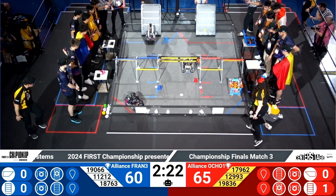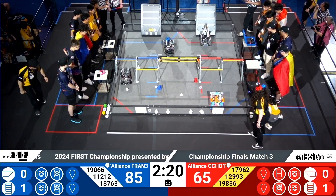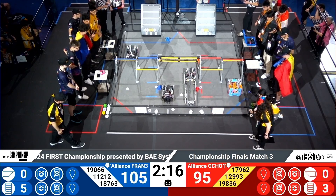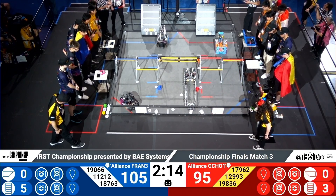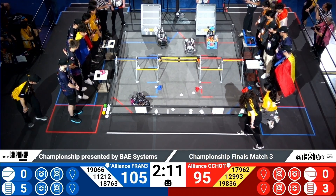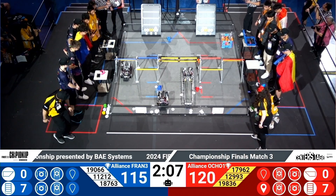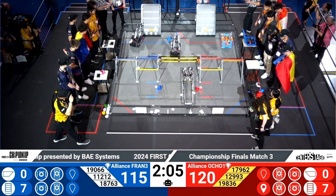Starting off in the autonomous with one pixel placement over on the red alliance side, followed by two more — one yellow and one white. Meanwhile, on the blue alliance side, two yellow pixels followed by five white pixels are going to bring the blue alliance slightly ahead. Oh, the red alliance coming out slightly ahead.